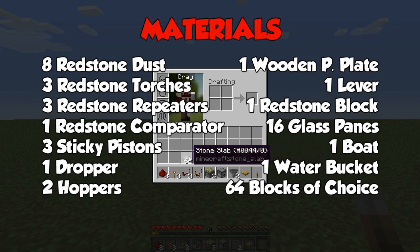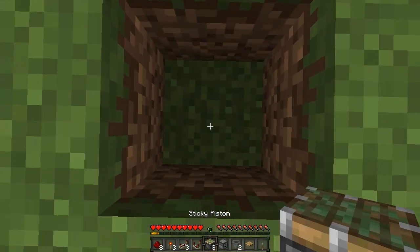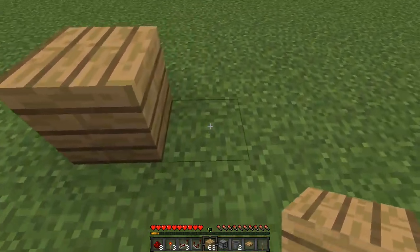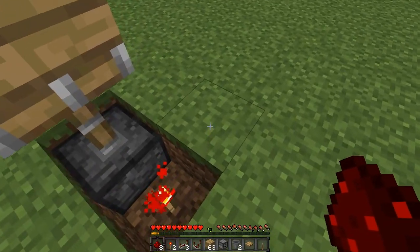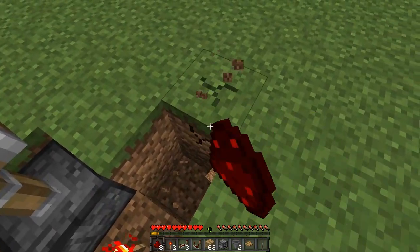I've just got some extras because I'm going to be doing some decorating. The first thing we're going to do is dig out a hole in the ground and place a sticky piston facing upwards, and on top of that place one of your blocks of choice. To the right of it dig out one block and then pop in a redstone torch. Now behind the redstone torch what we're going to do is dig down two blocks and then we're going to do this four more times.